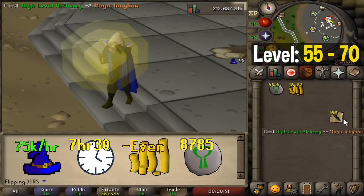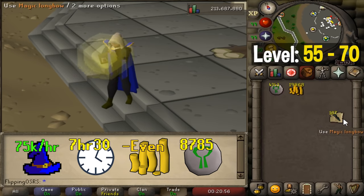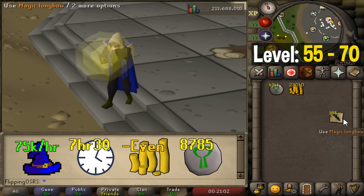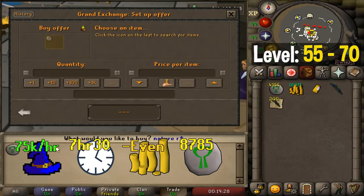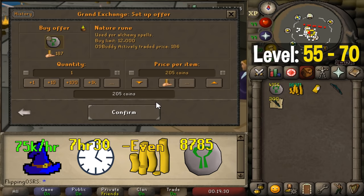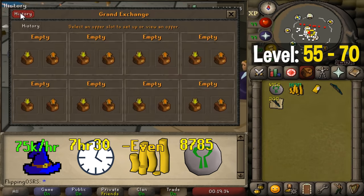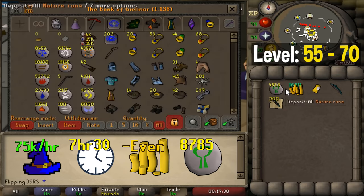Unlocked at level 55 is the high alchemy spell, a really good training option with a wide variety of methods. High alchemy can range from break even to reasonably profitable depending on the item you're alching. Many items in RuneScape can be bought from the Grand Exchange for less than their high alchemy price. Take the high alchemy price of an item, subtract the cost of a nature rune — currently around 180 GP — and if you can buy your item below that, you'll be making money.